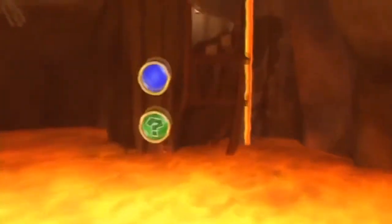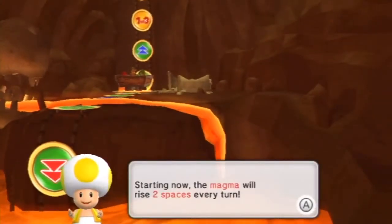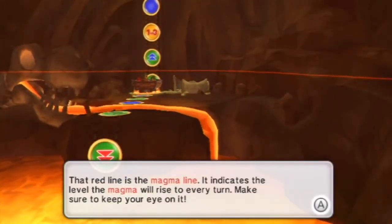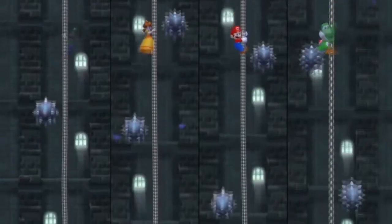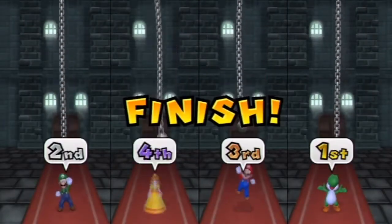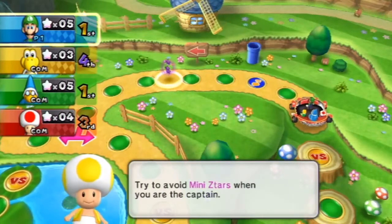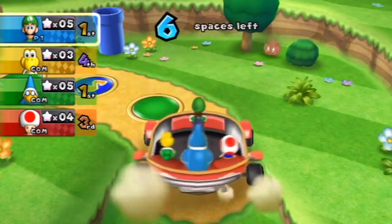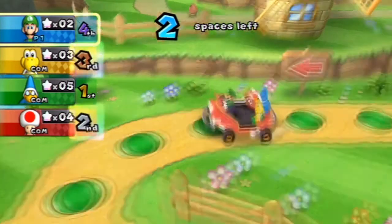With any game heading towards a double-figures title, expectations are raised. The new title not only has to be a standalone gem but also has to compete with the series' best. Enter Mario Party 9, Nintendo's latest offering in their party game spin-off series featuring a colourful cast of the Super Mario universe. Once you're in and you've learned the ropes, you quickly discover that Mario Party 9 is going in a completely new direction — rather than doing laps around a board, you now all operate a single vehicle and aim to reach a goal. At the goal, the player with the most mini stars is crowned the Super Star.